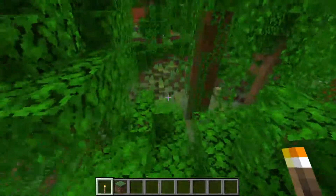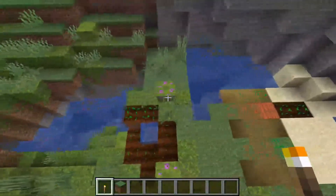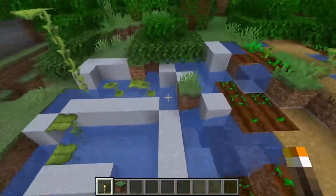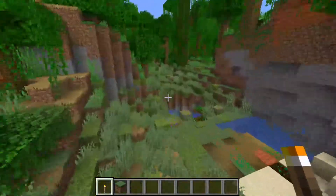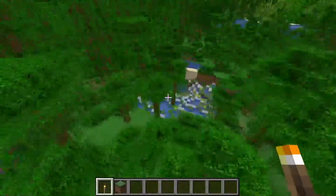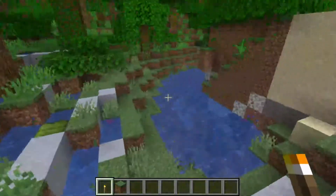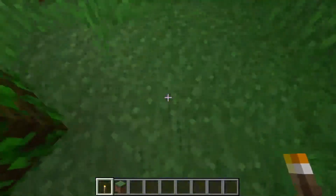And over here, for some reason, the lush cave has spawned above ground. You can see all the clay here and the drip leaves and the moss over here. It continues on further this way — there's some more of it over here. That's not supposed to happen as far as I'm aware.